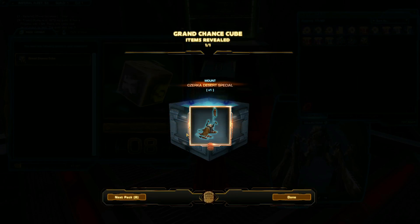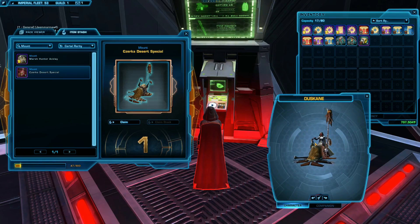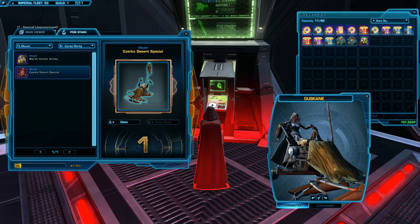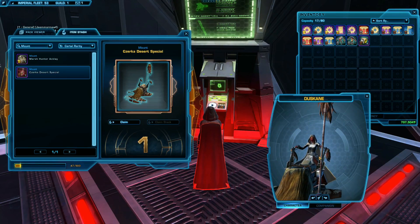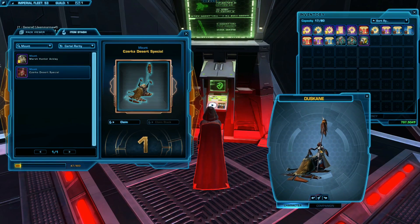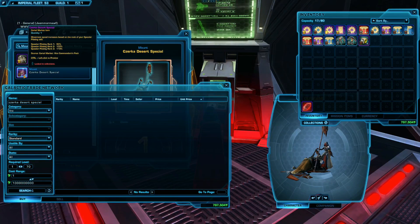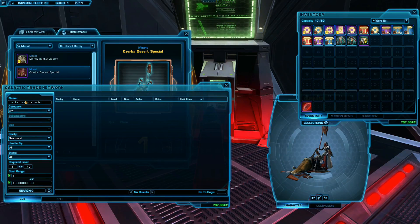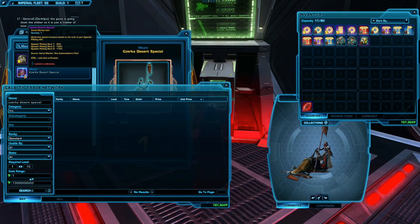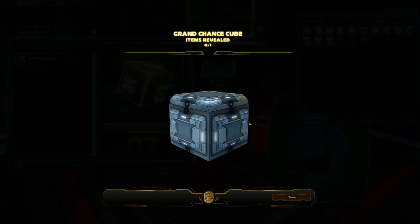A Zirka Desert Special — this one is a bronze but it's actually really cute. I will show you this one because I like it a lot; I've never gotten it before on any of my characters. It's got like an actual Bantha Hide on the front and kind of a tribal Tatooine Sand People thing going on. Apparently it's from the Vice Commandant's pack — must be an older one. I need to make a Tatooine character one day.